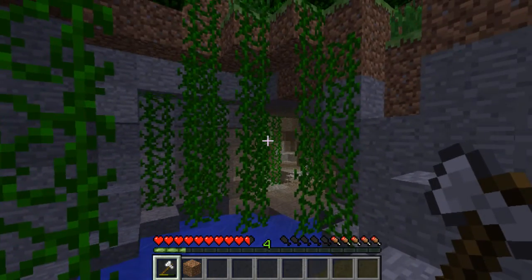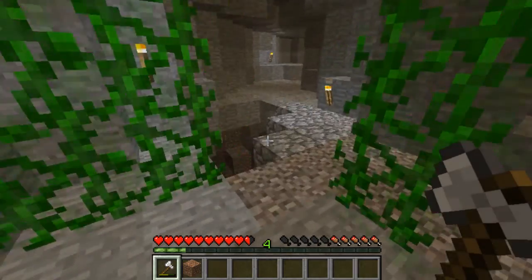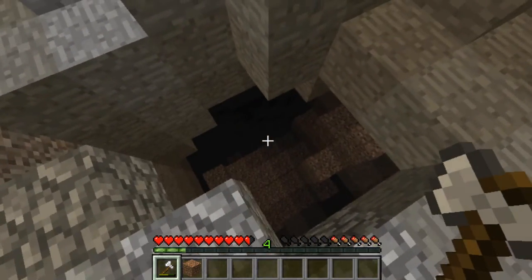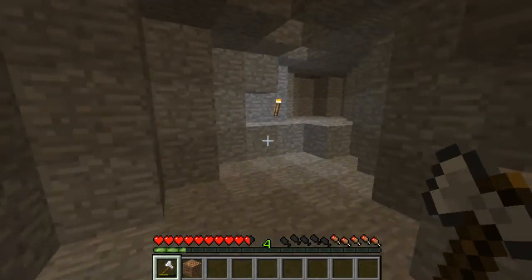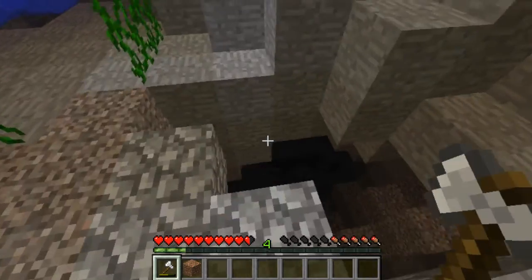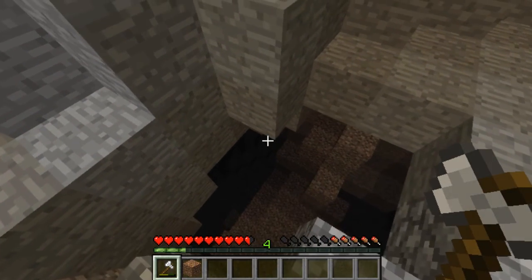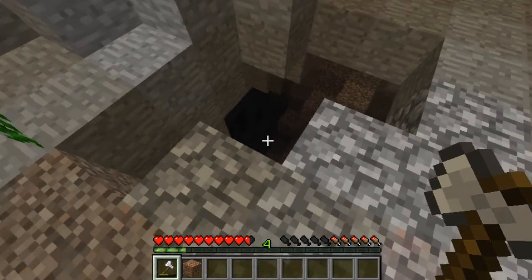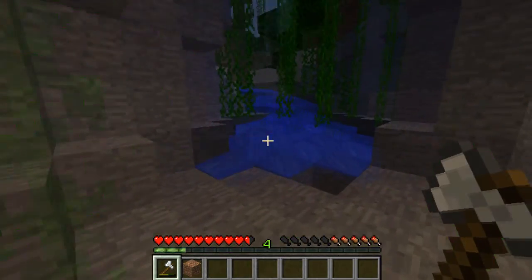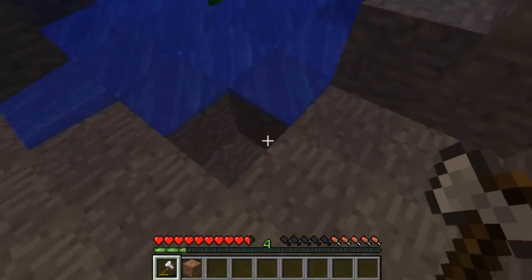Nice flowing water. This cave I will be exploring, but not for a while. Look how big that drop is — I didn't go down it. I think it just stops here. If anyone has any ideas of what I could do with this cave — is that Mr. Creeper down there? I can see two creepers. I'm not gonna go down there. What was that? Yeah, you can psss off.